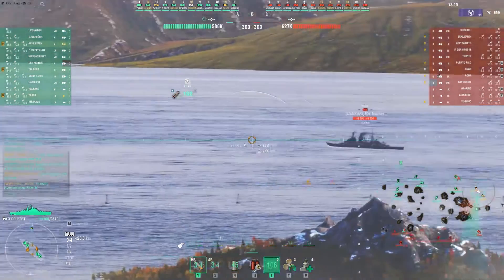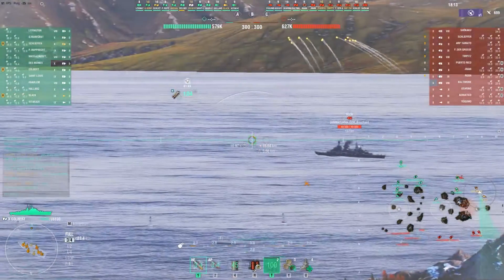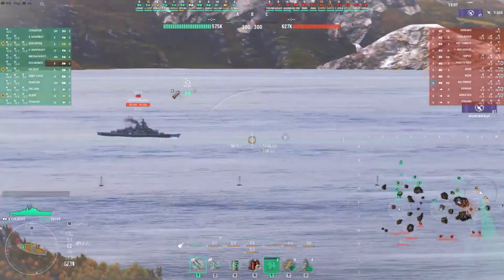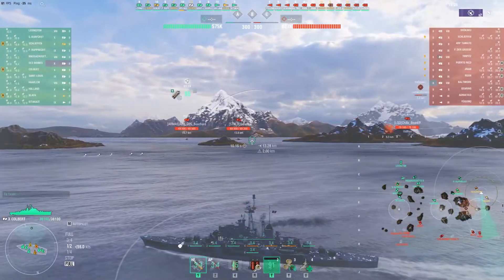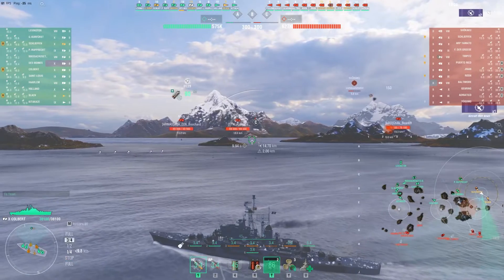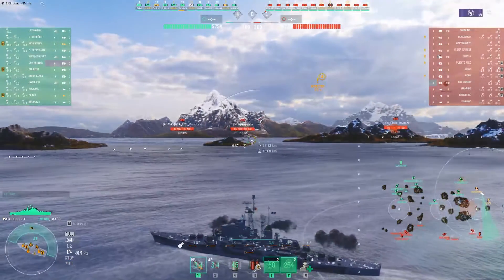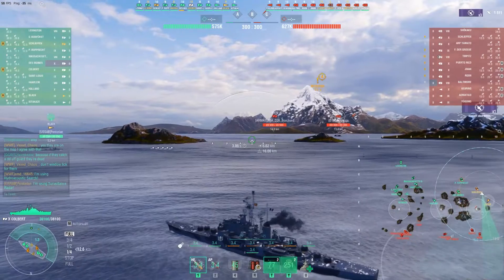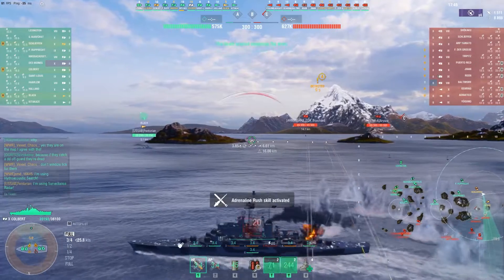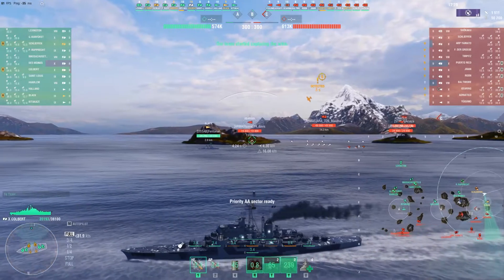Kobe is a ship that takes a little bit of time to get used to, and this being EMD's second match in it, he still has a lot to learn, but he begins to learn very quickly here. He opens up the match by putting some shells downrange, but he underestimates his engine's ability to stop — something people sometimes make a mistake on in their first time on a ship, as they're not used to its engine power. He unfortunately sails right out of his smoke. Kobe is not a ship that there's a lot of resources for; you don't really see people playing it very often.